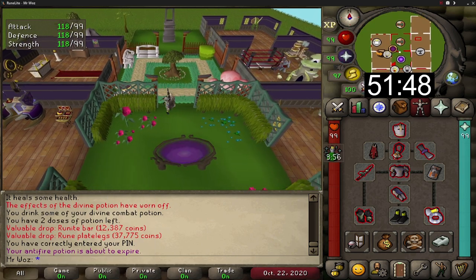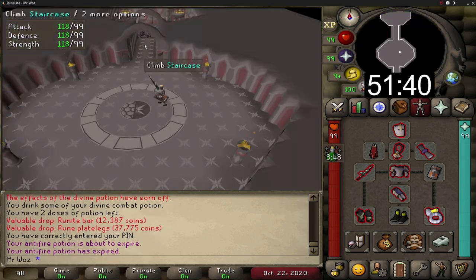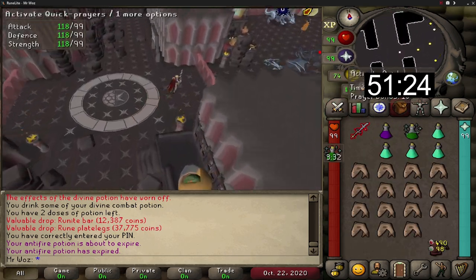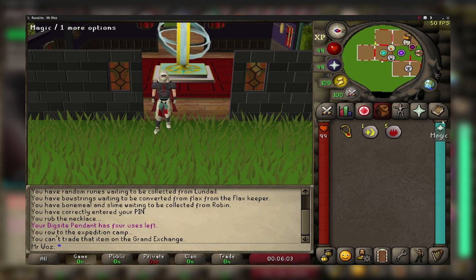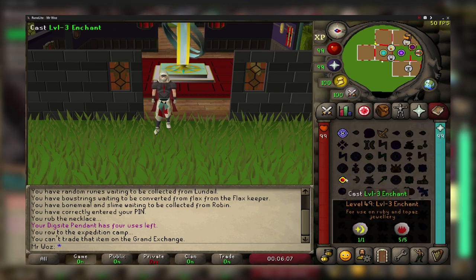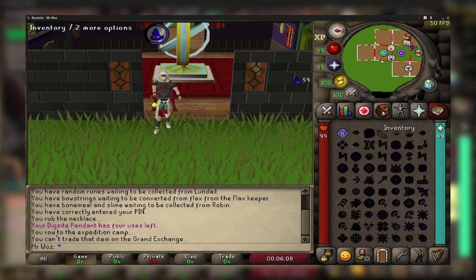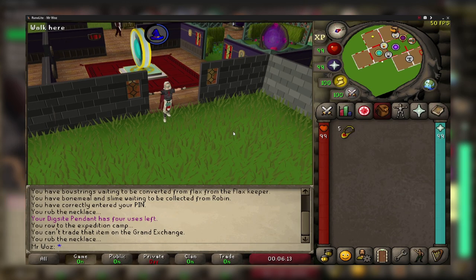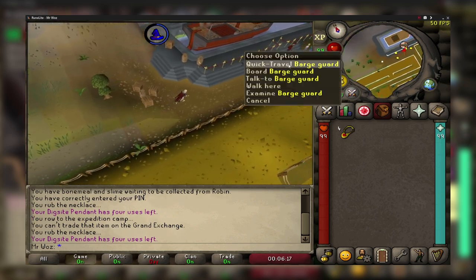For those who haven't been to Rune Dragons before there will be a one-time route and I'll show you now. First of all you will need a dig site pendant. If you don't have this you could buy a ruby necklace from the Grand Exchange along with 5 fire runes and 1 cosmic rune to enchant it into a dig site pendant. Once you have the pendant, teleport to the dig site and run east towards the guard, use the quick travel option and it will take you to Fossil Island.